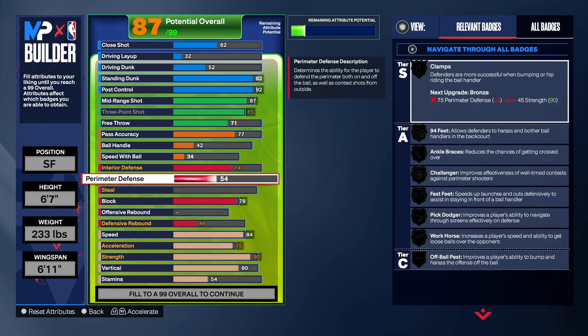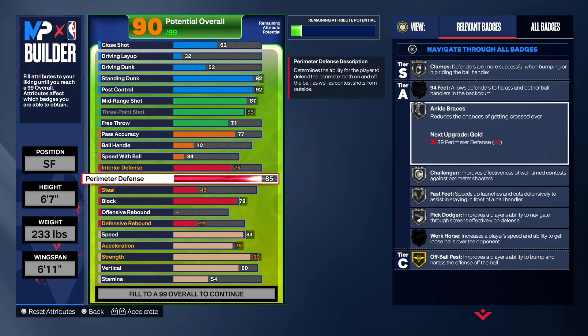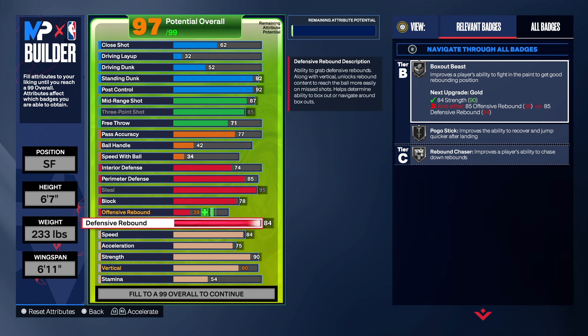For perimeter defense, we're going to take that up to 85 so you live up to the name ball hawk. The ball hawk comes from the steal - perimeter defense plays a role too, but the steal is the core. For clamps we've got silver, with 94 Feet on silver, Anchor, Braces, Challenger, Fast Feet, Brick Dodger. With that 90 strength, Immovable Enforcer will activate. At 6'7" with a big body you'll be able to slow people down. Steal goes all the way up to 95 - Hall of Fame Interceptor, gold Right Stick Ripper, gold Glove. You will get on-ball and passing lane steals.